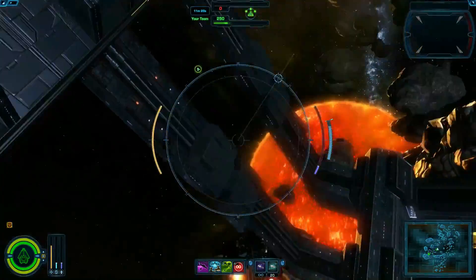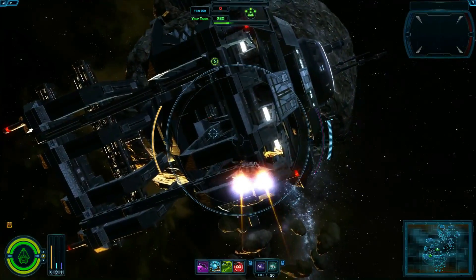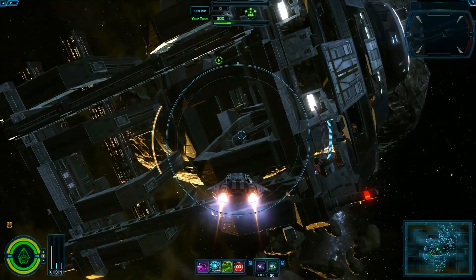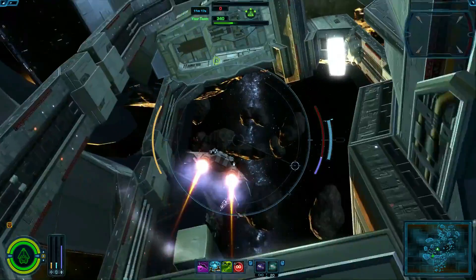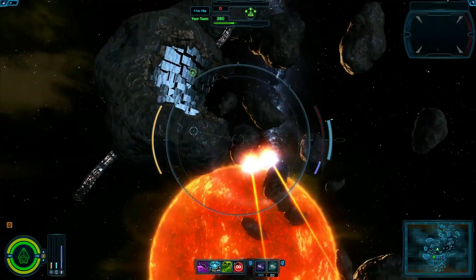You build a ship that's uniquely yours, then you put it together in a team-based battle of 12v12. There are two main parts when it comes to GSF: your hangar panel and equipment on your ships, and the actual gameplay.